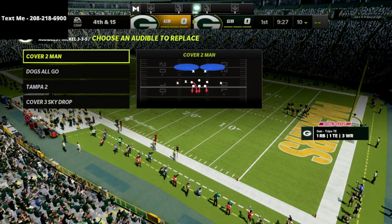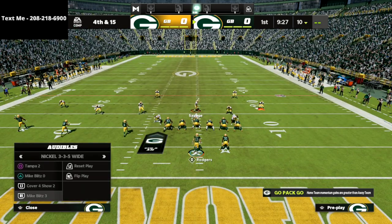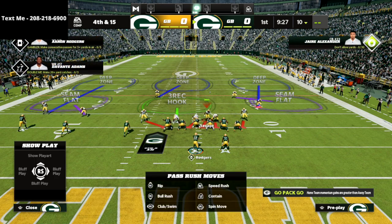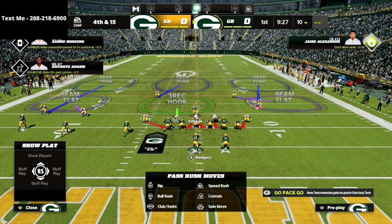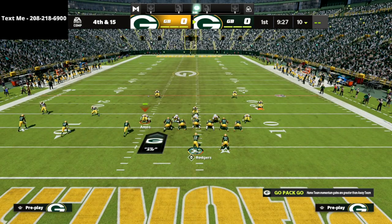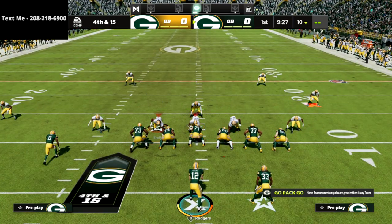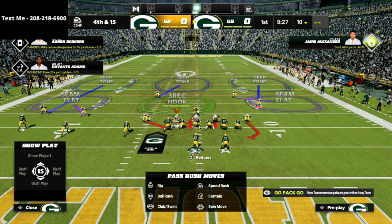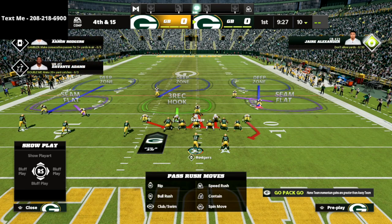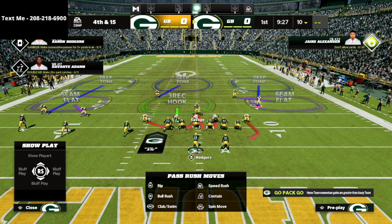We're going to come out in cover 4 drop and then audible down into Mike Blitz 3. A couple reasons why: first, the linebackers stay in — in cover 4, this guy would go outside, which I don't want. I want him to stay in. The other reason is Mike Blitz 3 gives us a really solid coverage look against trips tight end.